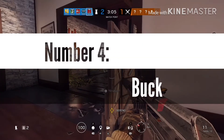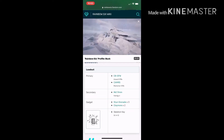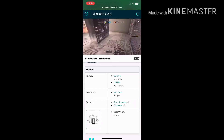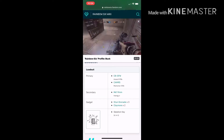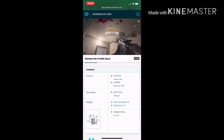Number four: Buck. Buck has a really nice shotgun as his special power that attaches to his automatic gun. For his primary you have the C8-SFW AR and the Camora marksman rifle. I use the AR. For secondary you have the MK19mm handgun. For gadgets you have the stun grenade and the claymore. His special gadget is the Skeleton Key, which is a shotgun that attaches onto his automatic weapon.